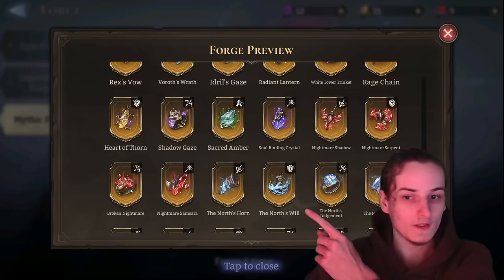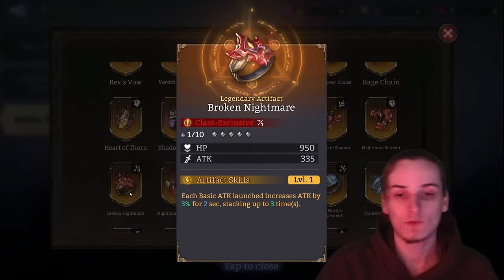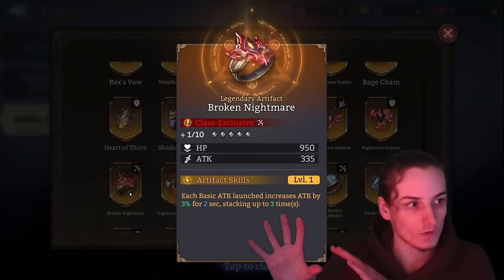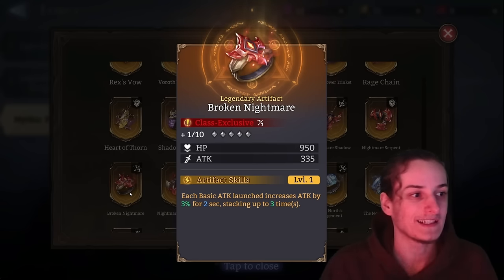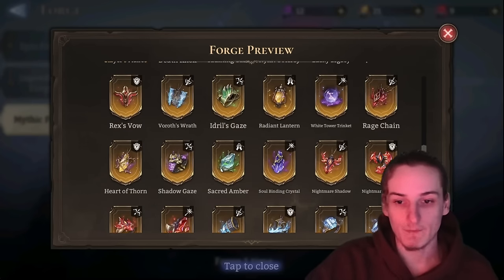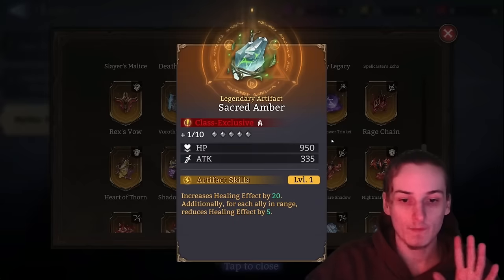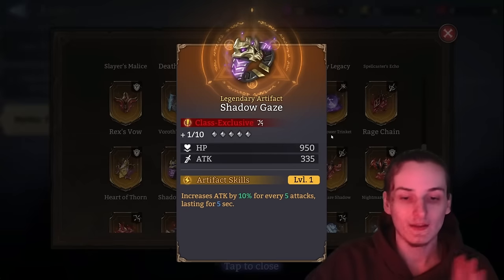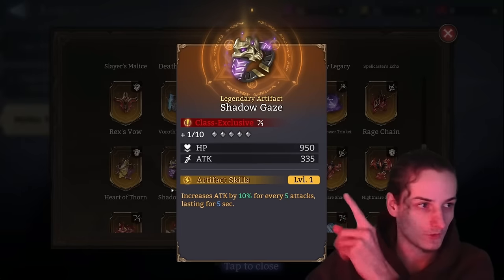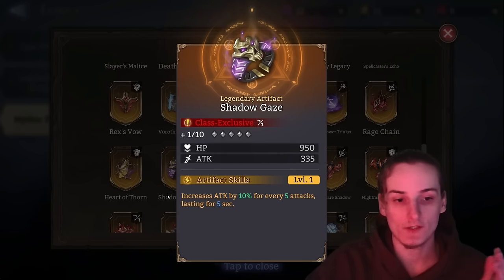Broken Nightmare is quite nice — it might work from early to mid game into late game. Keep one or two copies but don't focus on it too much; it's an attack increase so it's fine. Nightmare Serpent — sell. Nightmare Shadow — sell. Soul Binding Crystal — sell. Sacred Amber — sell. Shadow Gaze is kind of the same scenario as Broken Nightmare but with a different trigger condition — you can keep it, but there's no real need since you might as well use Keen Wisdom.